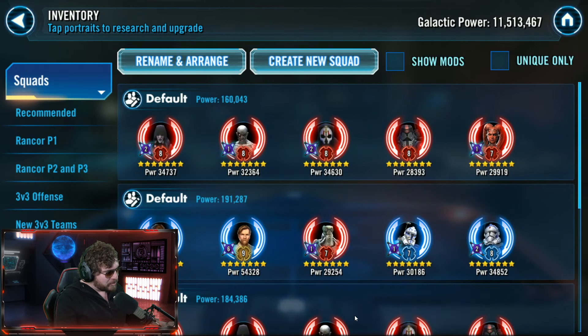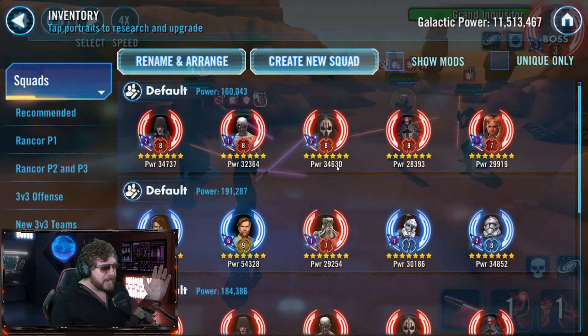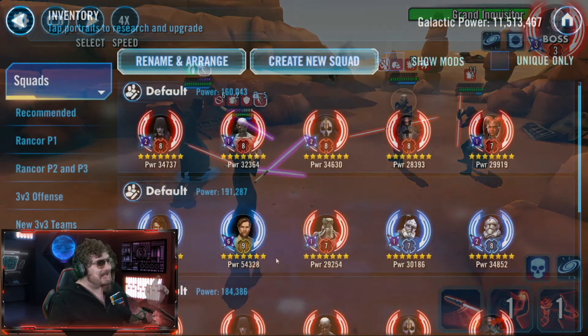Two things. The unanimous decision is Treya, Nihilus, with Sith Eternal, with Malak — whatever combination you've got. Pretty much an instant win. It's not going to be a three-star win, but you're guaranteed to win, it seems like.